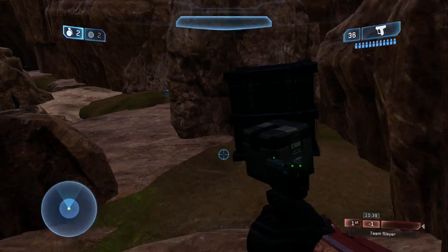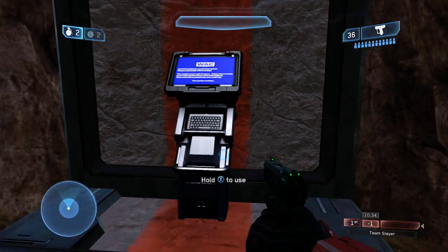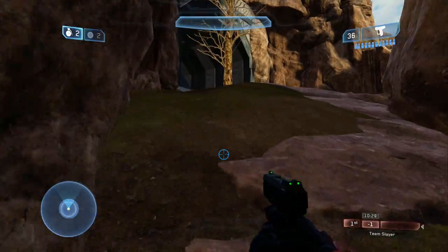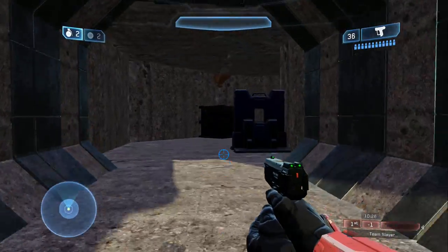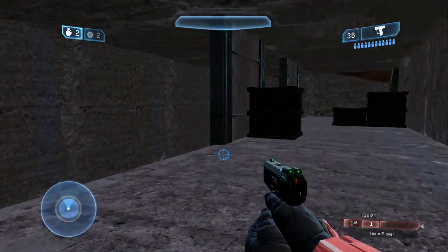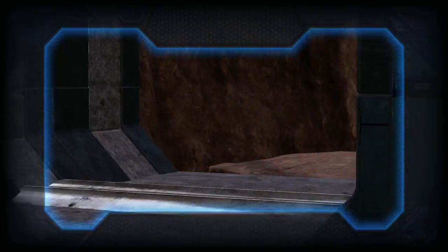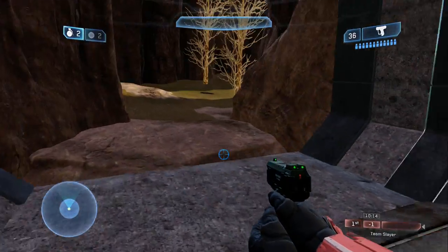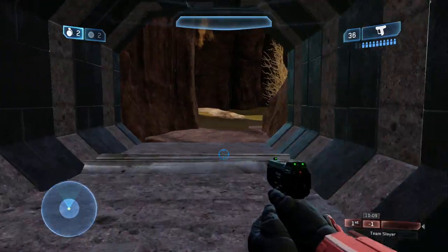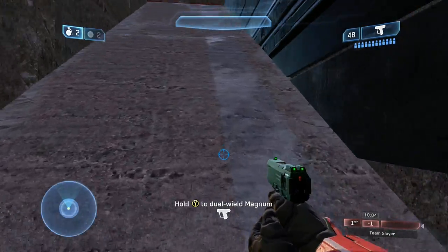There are a couple of interesting things on this map. One is that there is a gate. This is specifically useful in OneFlag — it won't really affect Slayer much. This map was built primarily with OneFlag in mind. That switch I activated opens up a little side pathway into the base, and there's the flag spawn right there. So it can be a really quick getaway spot or a quick entrance to grab the flag.